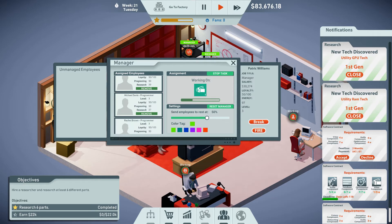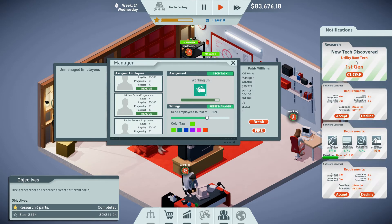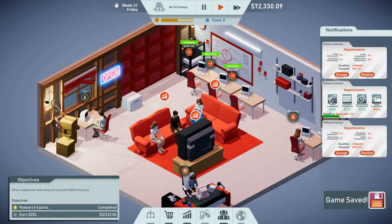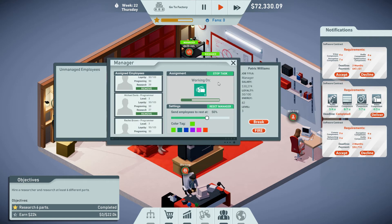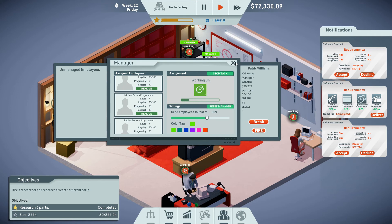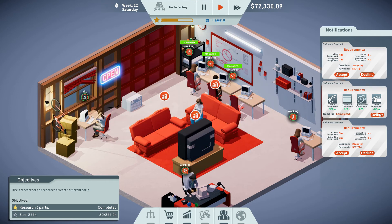We just need three video components. GPU and RAM researched too. Everybody stopped — they all went on break at the same time. I need one more video component to deliver and finish this objective. There it is! Stop task and set them to build more optimization components in the meantime since those always take a long time. Let's deliver — bam, made our money!